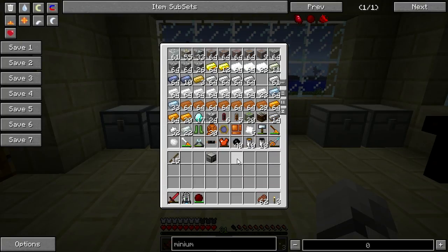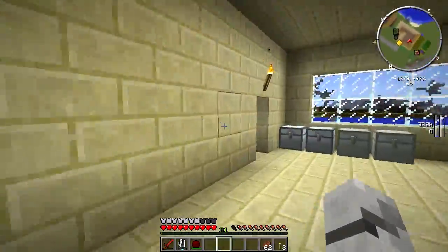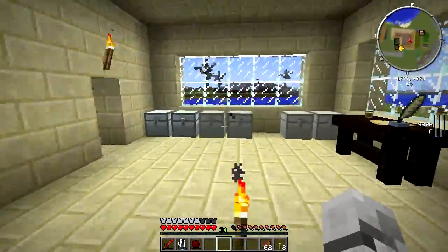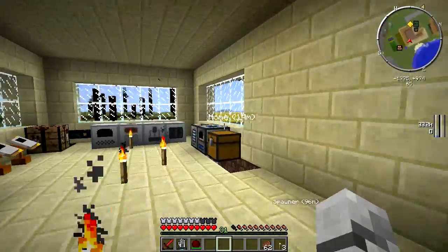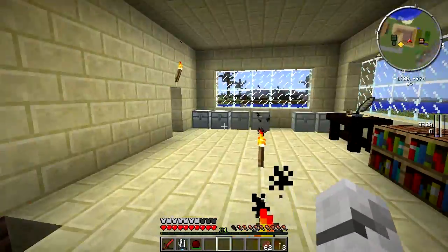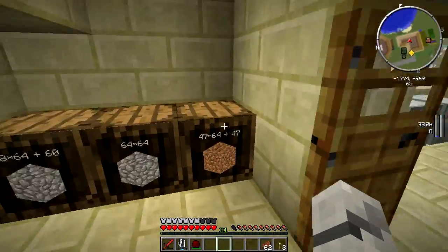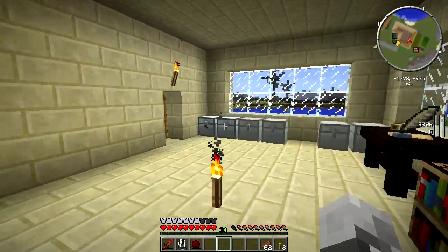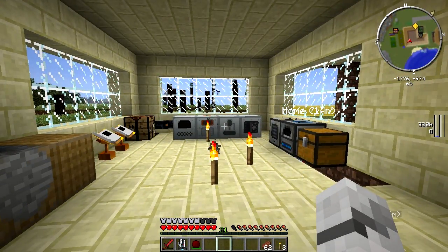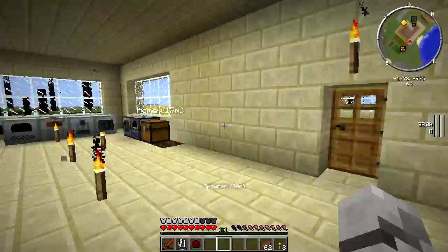I've actually done a lot of stuff in the test world between episodes. I've been testing out all the stuff for thermal expansion — all the different pipes, all the different engines, the dynamos, and what most machines do as well. There's actually a machine which just constantly breaks blocks and outputs it to an adjacent inventory, which is great for cobblestone generators. I don't actually want a cobblestone generator because I'm going to have a quarry and I've already got so much cobblestone anyway. There's also an option for a workbench where you get blueprints and can save them and get things auto-crafted, which I might use for pistons, electronic circuits, and things like that in the future.